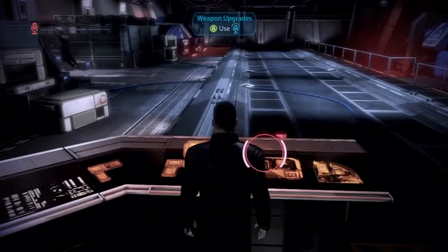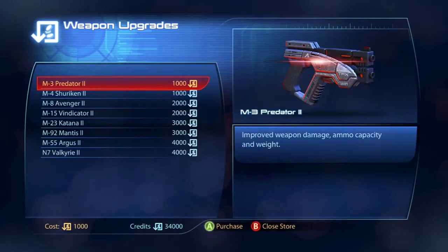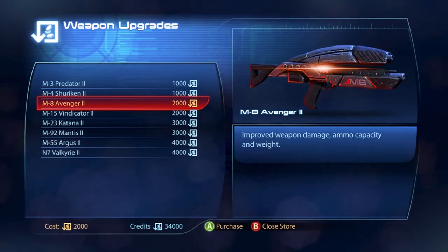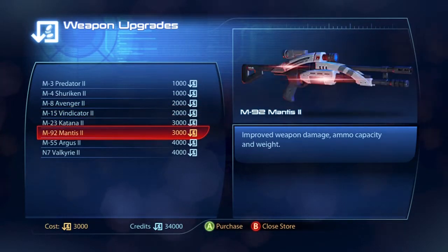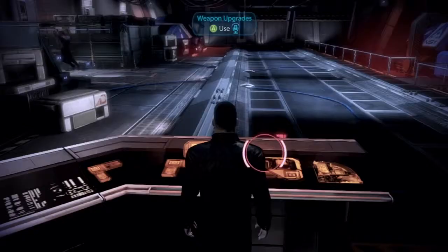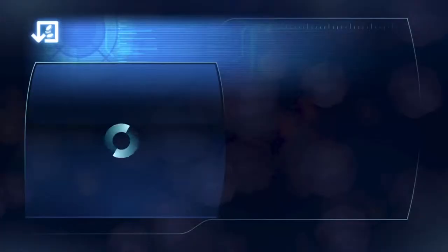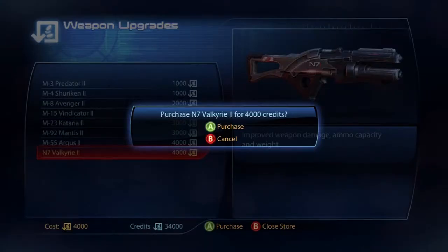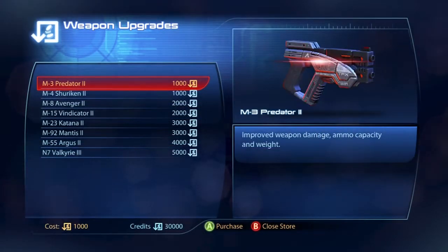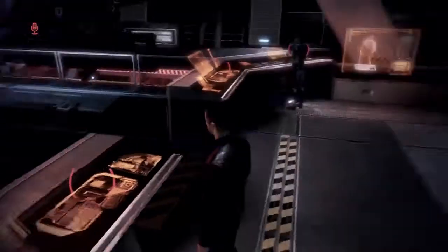Anything else to do down here? Weapon upgrades — I'll just click on it, that works too. So we can buy upgrades for our weapons: improved weapon damage, ammo capacity, and weight. What assault rifle are we using right now? The Valkyrie rifle. Okay, so there is an upgrade for that — improved weapon damage, ammo capacity, and weight. Let's do that. Where's our sniper? Actually, never mind, I don't want to.